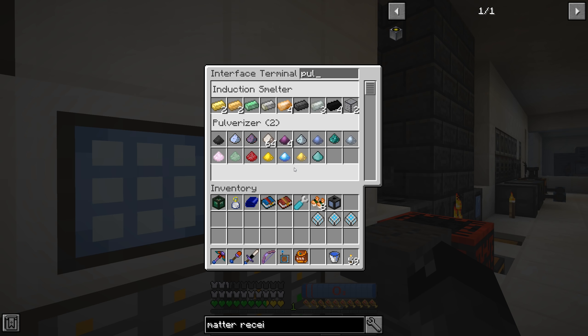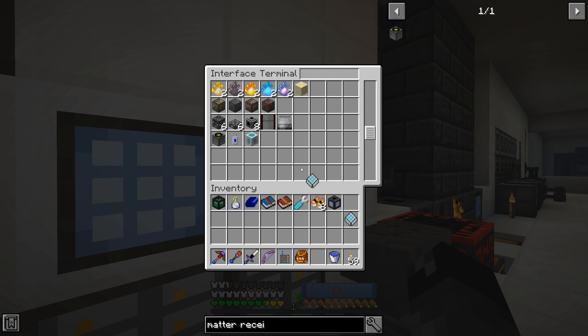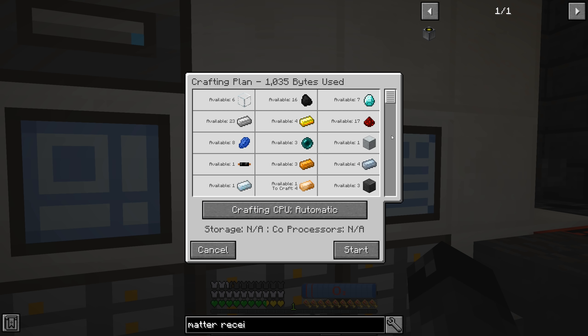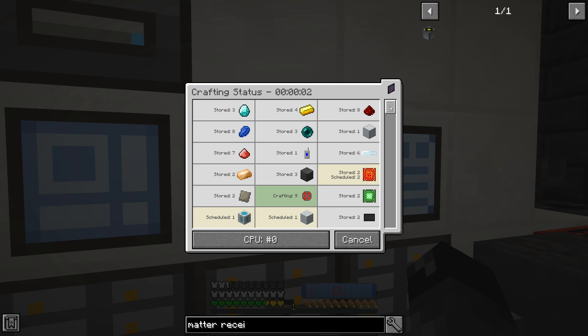We'll just go to the pulverizer and do ingot - since we have a bunch of silver ingots. Pulverizer - okay. So we should be good. We'll just need to drop the rest of these crafting patterns in here. Matter receiver - looks like we've got everything cool. Our auto crafting will do what it needs to do - this is probably going to take a minute, so be right back.